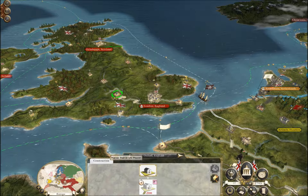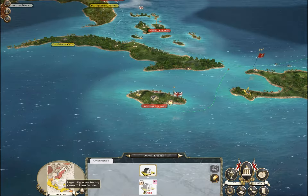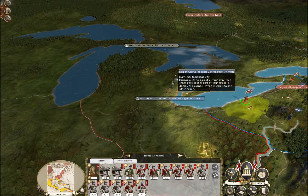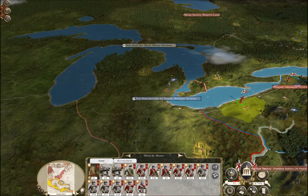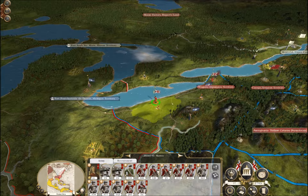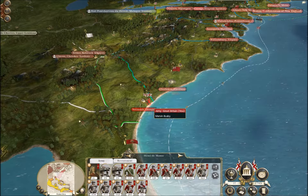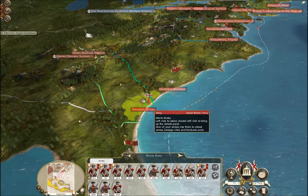Those of you who saw episode 5 will know that we're at war with the Iroquois nation and we're just about to bring the campaign to an end after I think it's 3 or maybe 4 years of fighting them. I think it's 3 years actually. Then we can move on to attack the French or maybe the Cherokee. We're also going to eliminate the pirates within the next couple of turns.